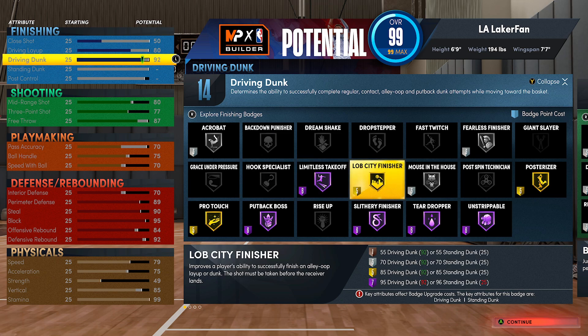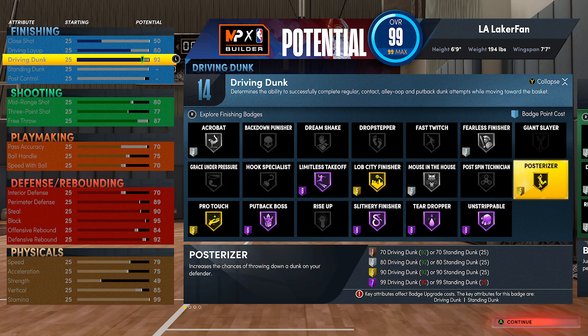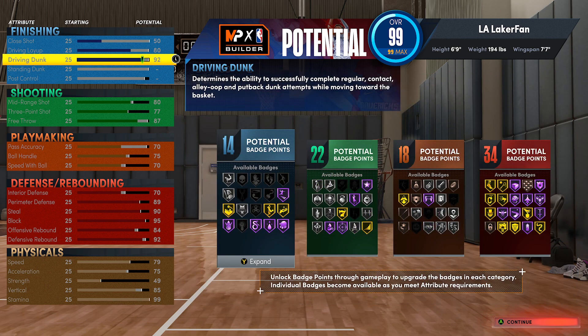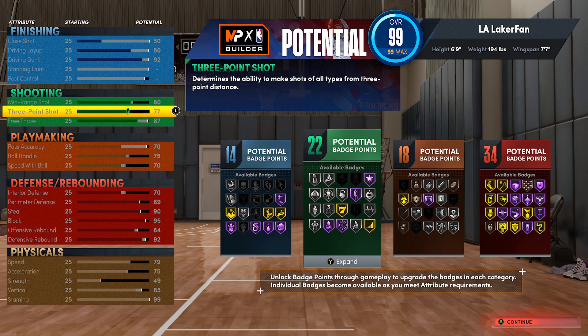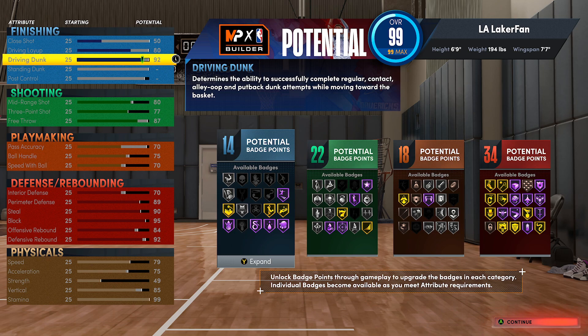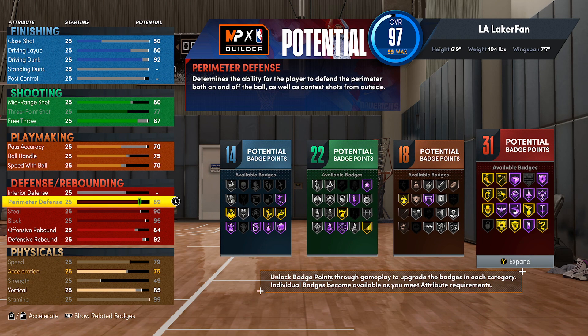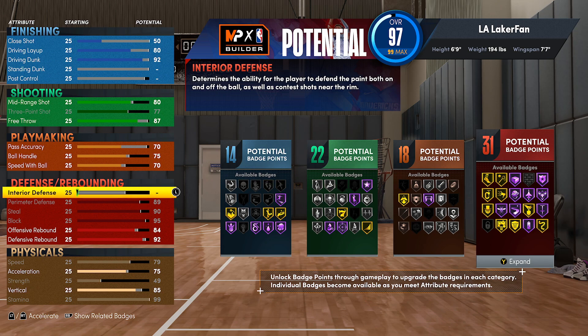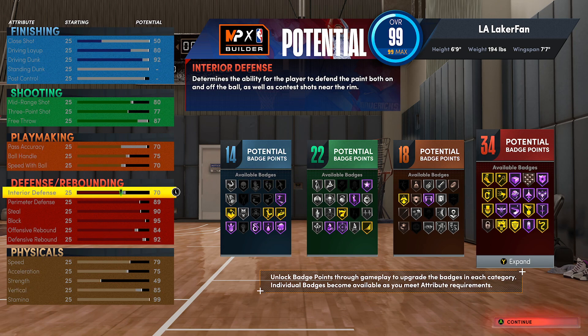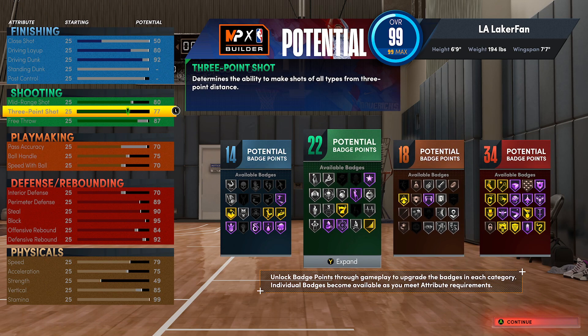You're not gonna be dunking a whole lot, but with 92 driving dunk and gold posterizer you can definitely do your thing - that dunk meter is very doable. If it's not a 7'3" center sitting in the paint and you catch the ball in the corner and drive, the hedge guy sitting down there - some people don't care about interior defense and just rely on the dunk meter 24/7, which is a bad move if you ask me.